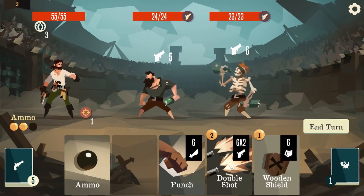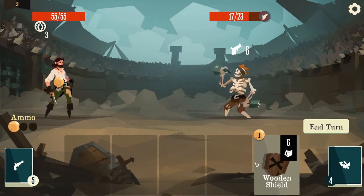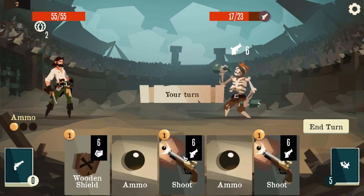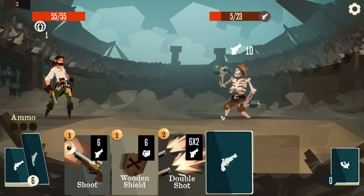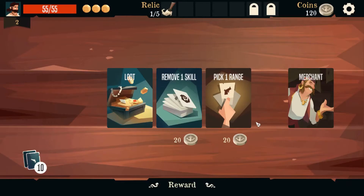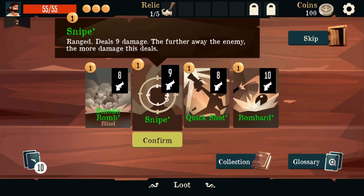Issue order. Double shot kills him. Punch, ammo, shield up. Ammo, ammo — all we need is a single attack, preferably a punch. Double shot works — unnecessary but hey. Pick one range.